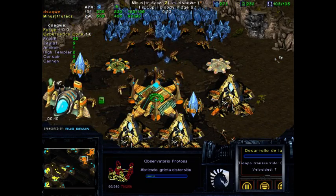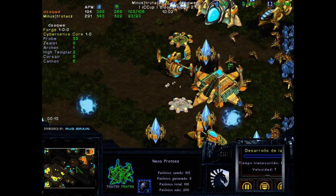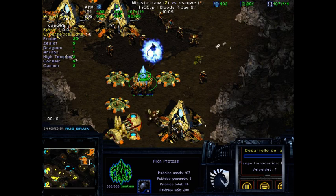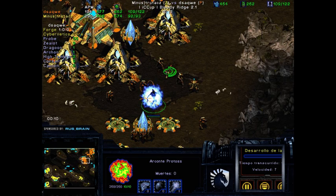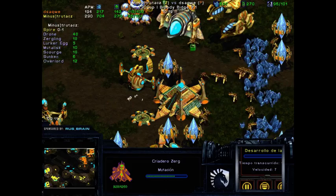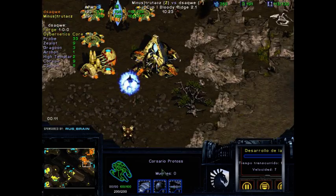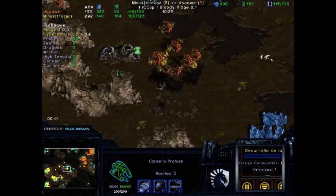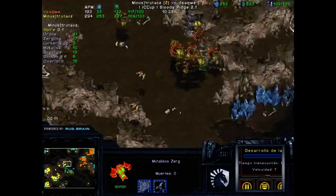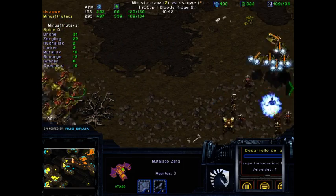Five gates is not a very standard style — usually you go for four and then take a third with an ops. But so far there's no third, so this seems to be a little bit more efficient at using the economy. Corsairs are no longer being made — he has nine Corsairs. Nine should definitely destroy the Mutalisk army of trutacz, even with plus-one I think. We'll see when engagement actually happens.